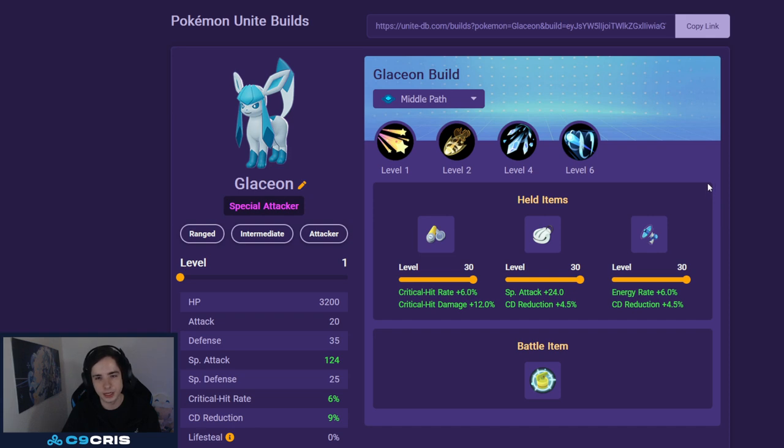Next we have something I think people underestimate a lot — Icy Wind Glaceon. This Pokemon is super, super good — an absolutely amazing build and a menace to play against. It's broken and does so much damage with a very good early game. The only issue is that for full value out of Glaceon Icy Wind, you need a level 30 Shell Bell, a level 30 Energy Amplifier, 7 Black Emblems, and potentially even a Mewtwo Emblem to make sure you always have Icy Wind up. You also need Blue Buff, so it does have some requirements.